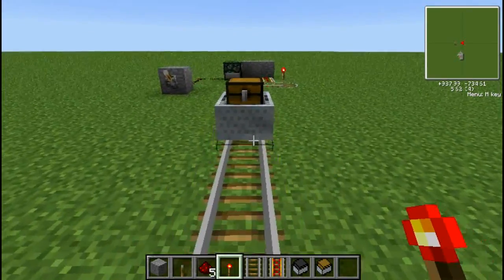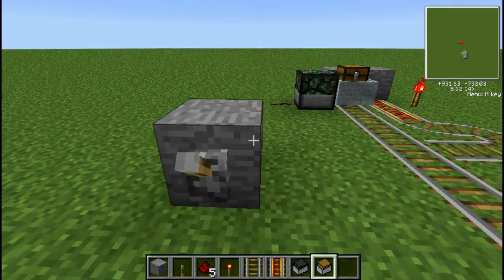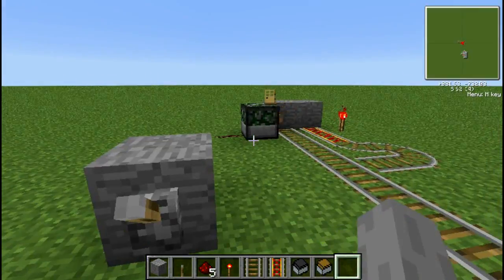This chest cart is full, and you put it in front of the dispenser block, and then your things pop out.